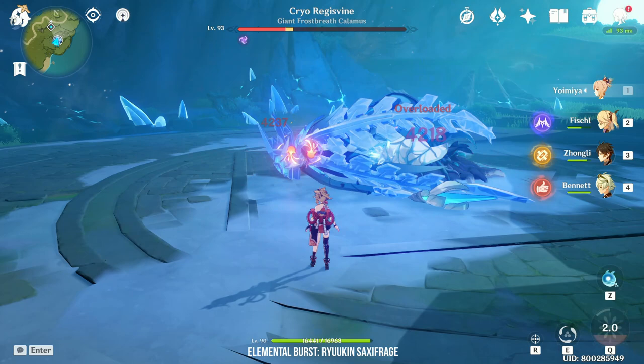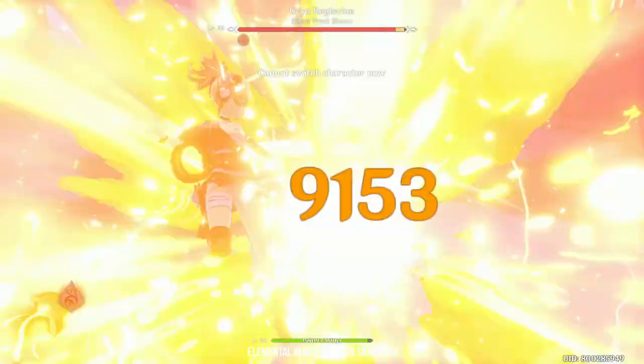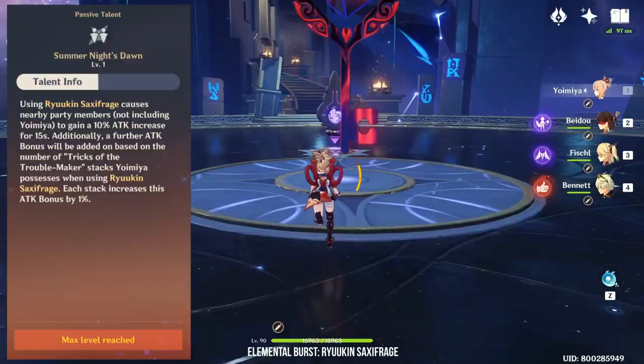When an enemy marked by Aurous Blaze is hit by a party member other than Yoimiya, an additional AoE pyro explosion occurs. This can happen once every 2 seconds over a duration of 10 seconds. This makes Yoimiya a perfect pair with any sub DPS that can deal off-field damage such as Xingqiu, Beidou, Fischl and Albedo. If the target marked with Aurous Blaze dies before the 10 seconds is up, the mark will be passed on to a nearby enemy.